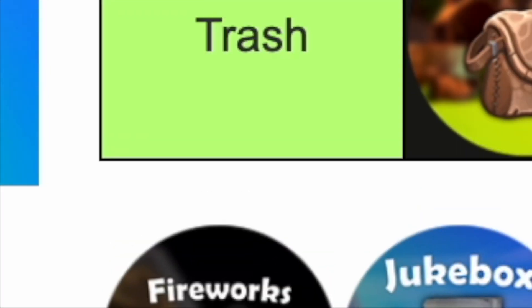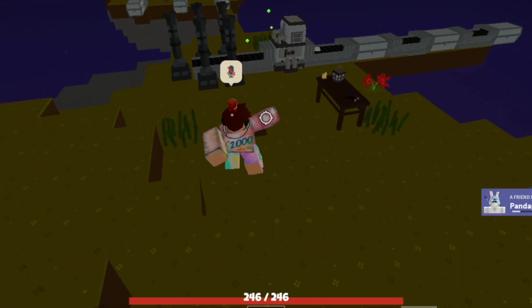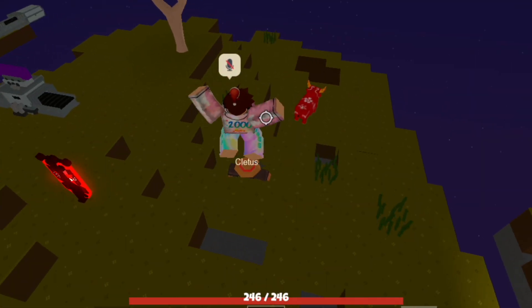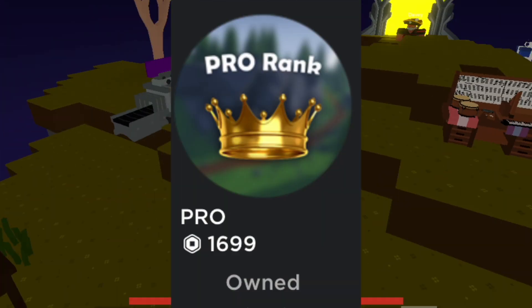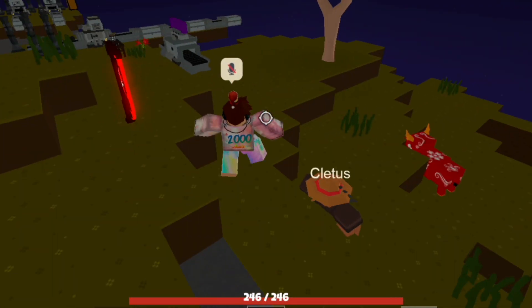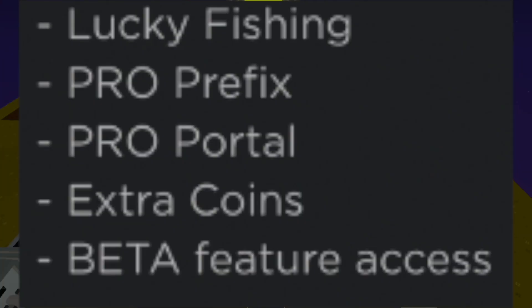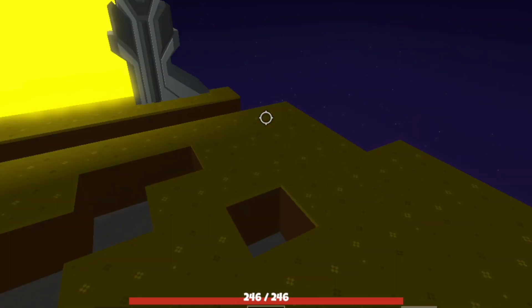Now comes the Pro Rank, which straight away will go in Legendary. This is by far my favorite game pass in the game. When I bought it I paid 1850 Robux, but now it has been reduced to 1699. This game pass has a lot to offer, and if you want to be a billionaire this game pass is for you. It gives you lucky fishing, which means a very high chance of getting expensive fish.